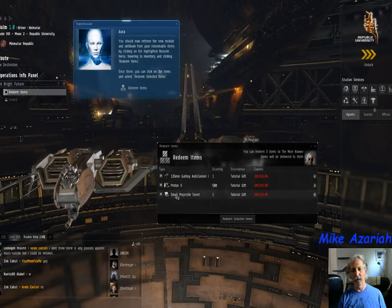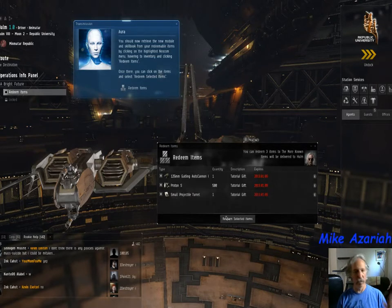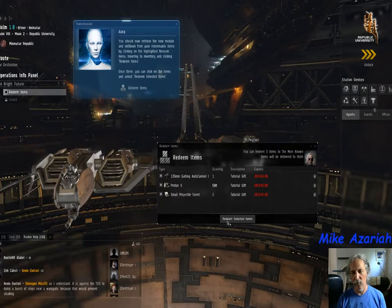A skill will change depending on what race you are. I'm going to show you what to do, because a lot of you lose a skill and then panic and talk in Rookie Help Chat, which I have opened down in the bottom left.